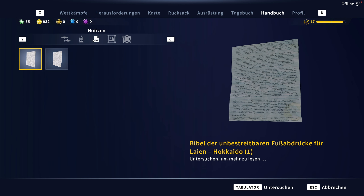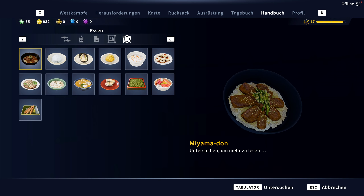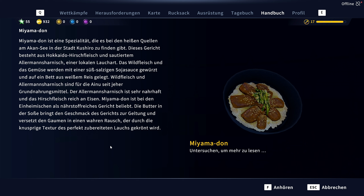Da gibt es Sammelobjekte wie diverse Notizen, Gemälde, die an allen Objekten hängen können, wo ihr langlauft, und natürlich Essen. Ihr könnt einmal so ein Essen angucken, und mit Tabulator kann man sich die Details reinholen. Es sind viele Sammelsachen, die ihr findet, einfach so, wenn ihr mal rumlauft, auf dem Steg lauft oder verschiedene Sehenswürdigkeiten besucht.